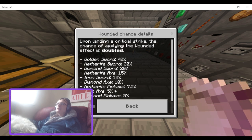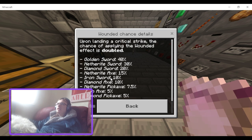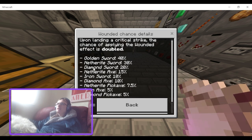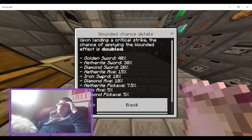I guess it's to balance it out because Gold isn't very good as a weapon, whereas Netherite and Diamond are really good. But I think Iron should probably be a bit higher than Diamond in these rankings — I'm not entirely sure the balance makes sense with that logic.